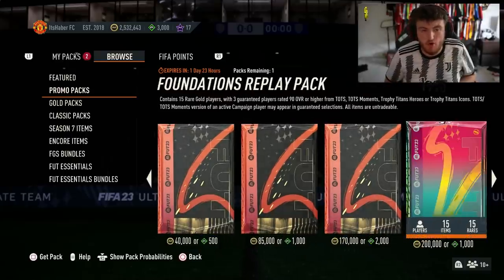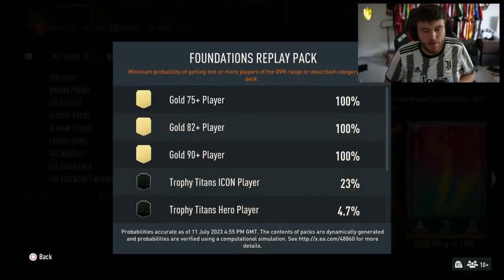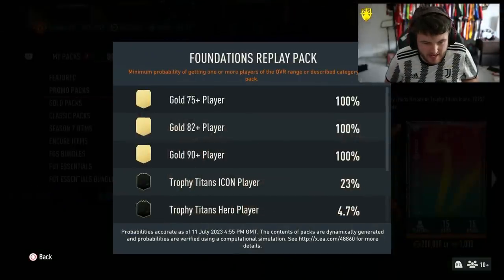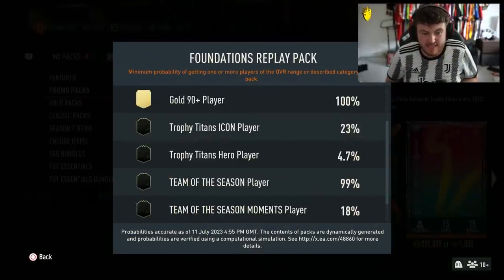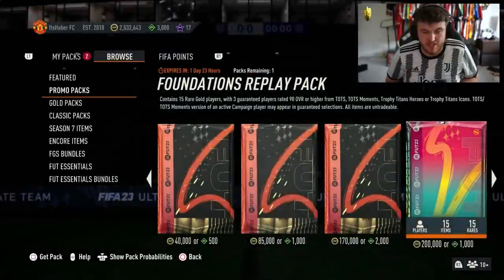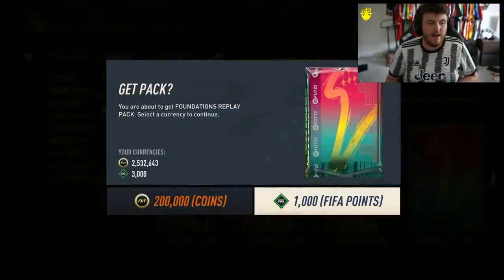They also released a brand new store pack called the Foundations Replay Pack, which gives you a 23% chance of a Trophy Titans icon, a 4.7% chance of a Trophy Titans hero, 99% chance of a TOTS, 18% chance of a moment and a 2.9% chance of a level up player. A thousand FIFA points. Let's jump into it and see what we get.